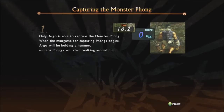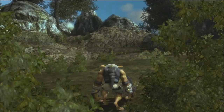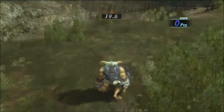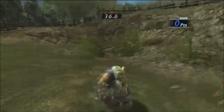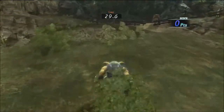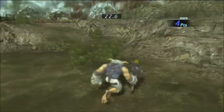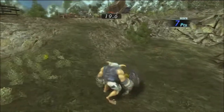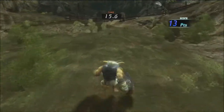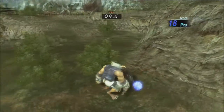You can only use Argo for this game because he's the one with the hammer. You make him swing his hammer and hit as many thongs as possible before the time runs out. Green ones are worth three points and brown ones are worth one. The problem is that the thongs kind of blend in with the grass, so this isn't the easiest thing in the world.